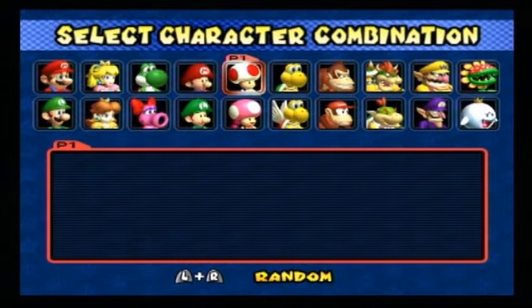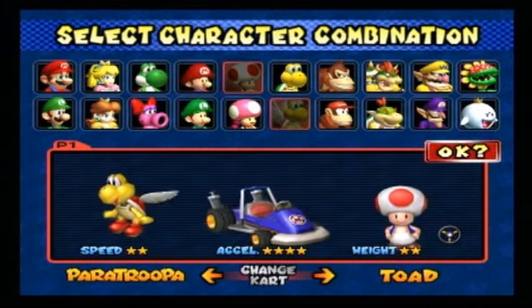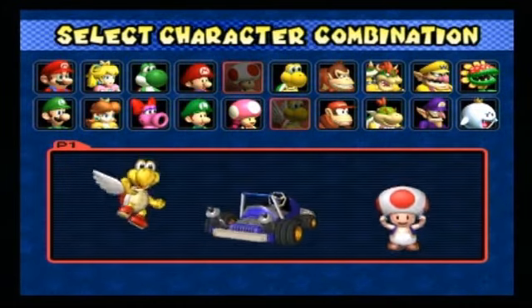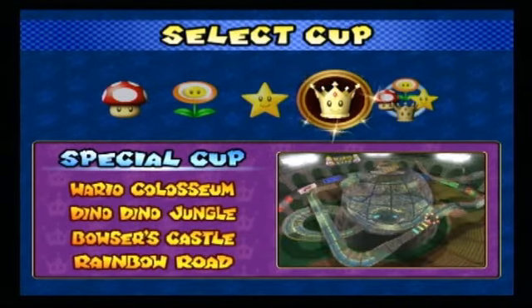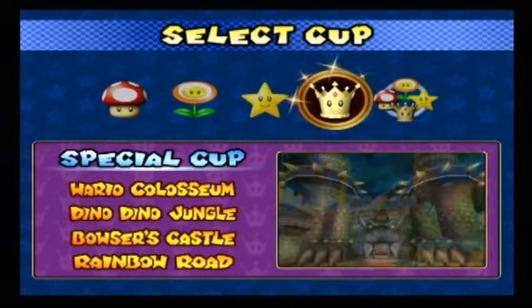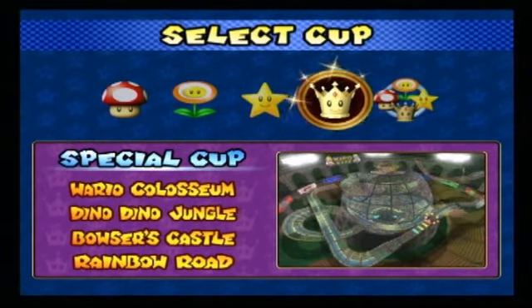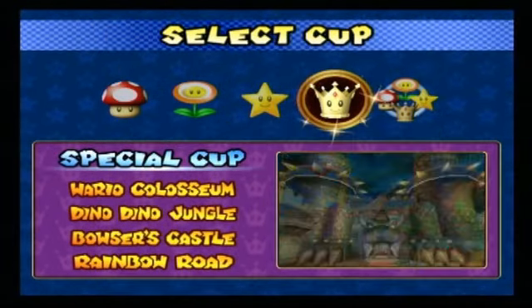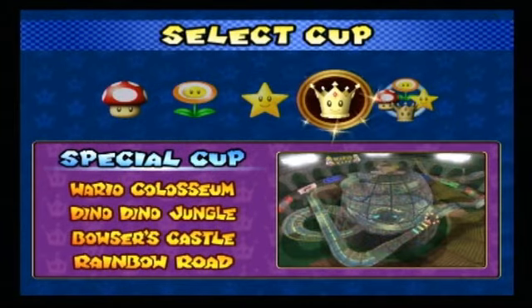So let's go ahead and get our character combination and I'm sticking with my champs — Toad and Paratroopa. These guys haven't lost yet. Let's keep that winning streak going with the Special Cup. Now normally in most Mario Kart games, the Special Cup is your final test and it's going to give us a pretty decent challenge, especially on mirror mode.